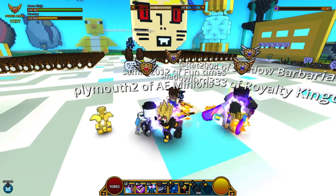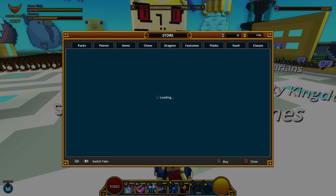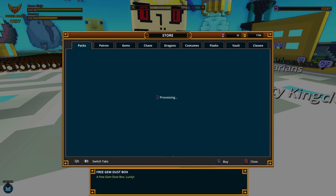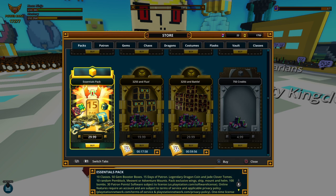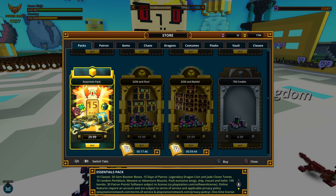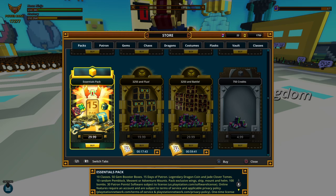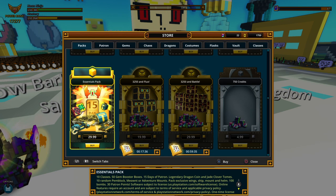Another way is you can buy the Essentials Pack if you want. I thought about it — someone recommended it to me. You can't pass up on that. It's a pack where you get 10 classes, 50 Gem Booster Boxes, 15 days of Patron, a Legendary Dragon Coin, the J-Clover Tomes, 10 Pinata blocks or Adventure Mounts, the Wing Ship mount, and 100 Bomb — who cares about bombs — but you get a lot of stuff and it's only $30.